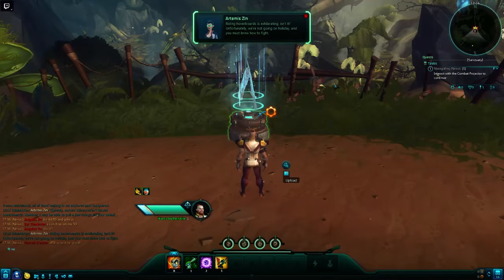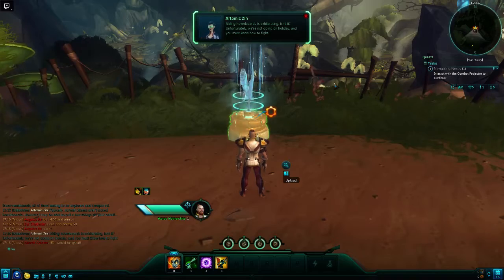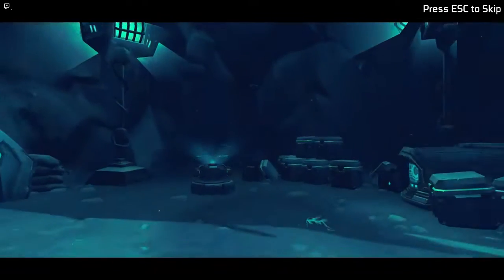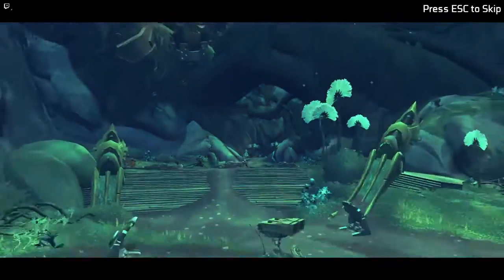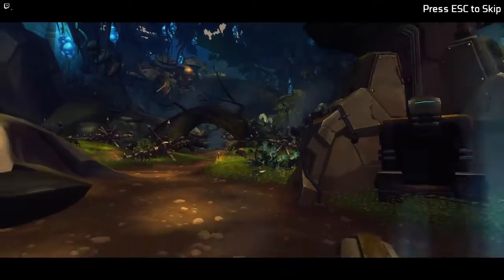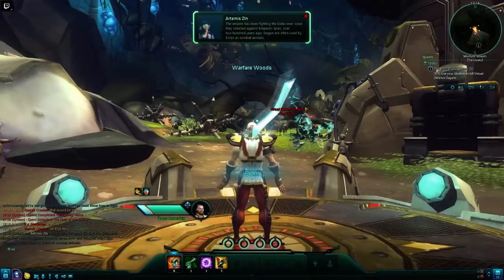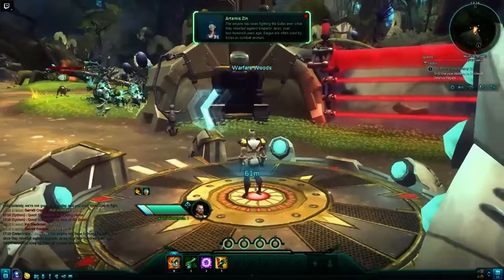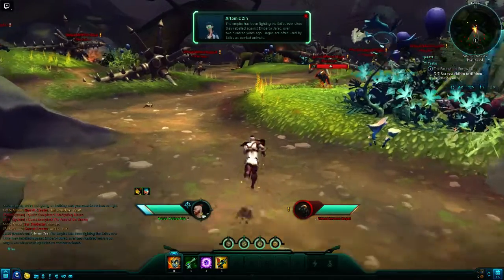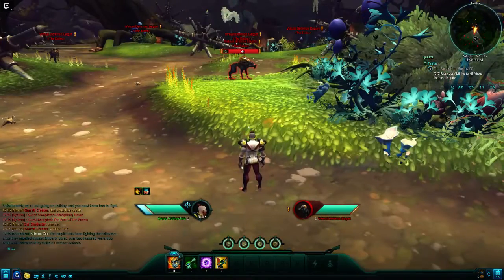Unfortunately, we're not going on holiday, and you must know how to fight. The Exiles have come to Nexus in search of a home, but this planet is our legacy, and we must defend it at all costs. The Empire has been fighting the Exiles ever since they rebelled against Emperor Jerek over 200 years ago. Dagon are often used by Exiles as combat animals.